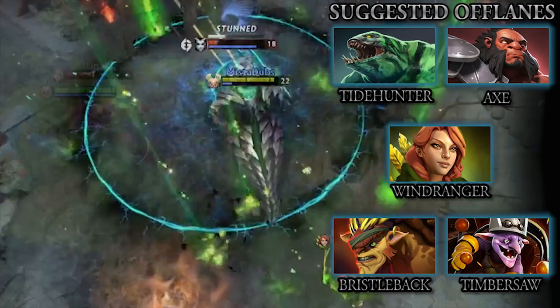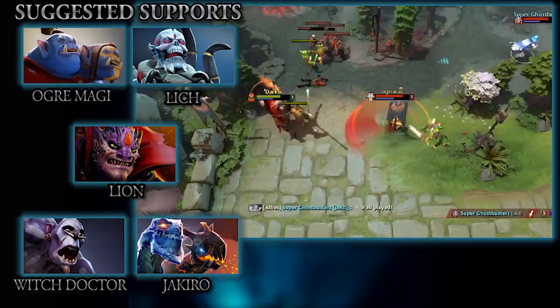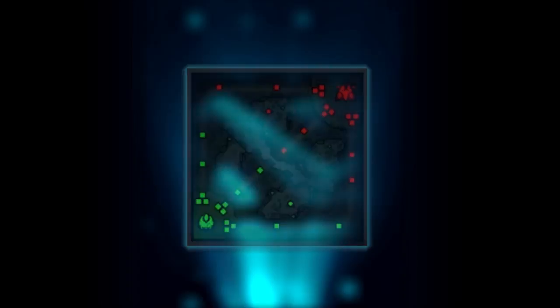Instead of a jungler, Dota teams have two supports. Usually, one support roams between lanes providing ganks like junglers, while the other is focused on placing wards and helping the team. Your general strategy is to have one support in each lane with the carry in the safe lane, but be ready to switch lanes if needed.